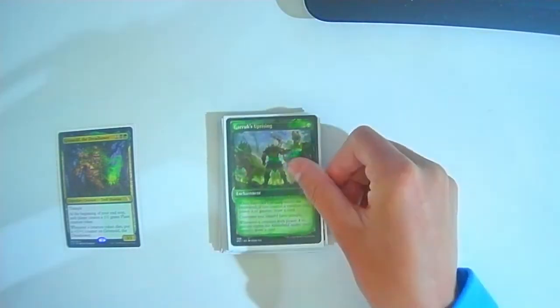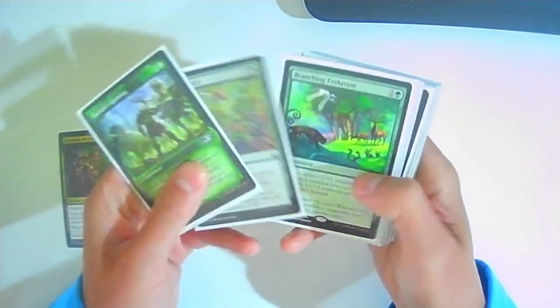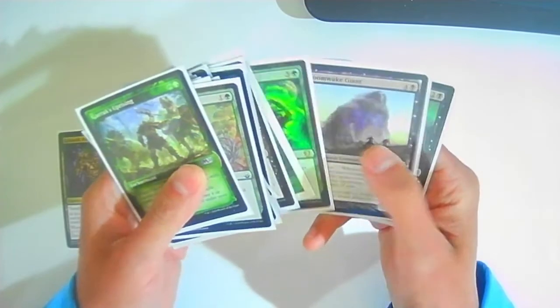Fertile Ground: one colorless one green — enchant land, when it's tapped add one mana of any additional color. Gruul's Uprising: two colorless one green — when it enters draw a card, and if you have a creature with power four or greater, creatures you control get trample. Whenever a creature with power four or greater enters under your control, draw a card. One of the cards I've considered removing — it kind of helps if I have something buffed up. That's it for enchantments. A couple I've thought about removing, but this deck is all just things I already owned — it's just my fun deck.